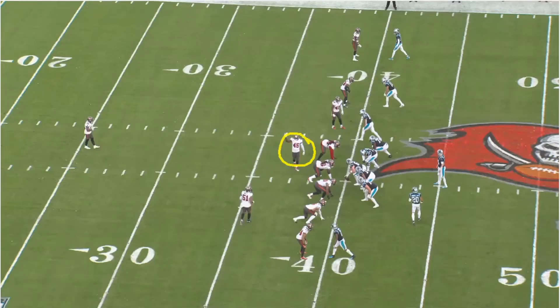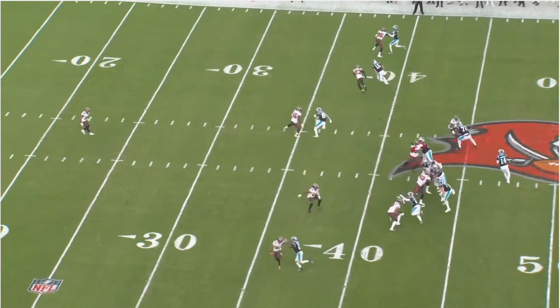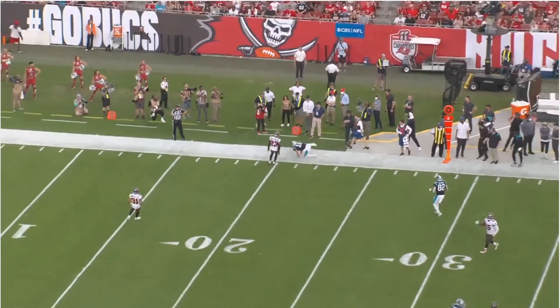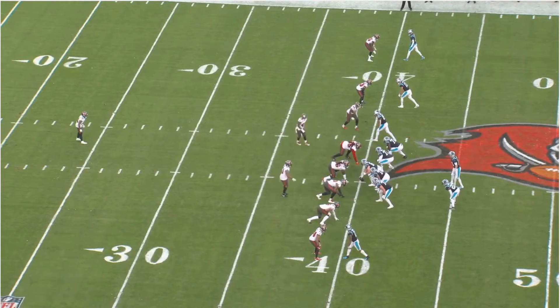Devin White is not happy with Minter on this formation. You can see it's man coverage all the way around. Devin White ends up covering his guy, and I think he's telling Minter to cover the running back. Keep an eye on Devin White - he's upset throughout this whole play. He's telling Minter, he's making it known - he's mad. He's yelling at Minter: 'What the F are you thinking?' Tryon ends up covering the running back, so maybe he's telling Minter he should have rushed in. Anyhow, Devin White is upset with Minter for not understanding the assignment.